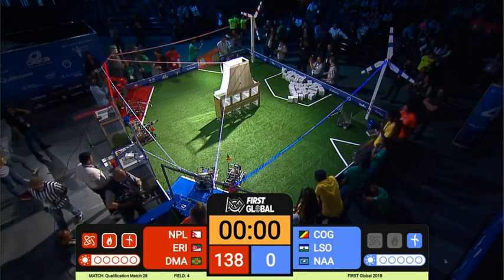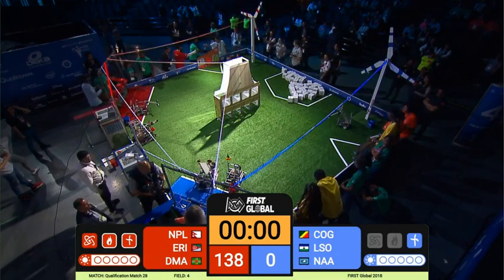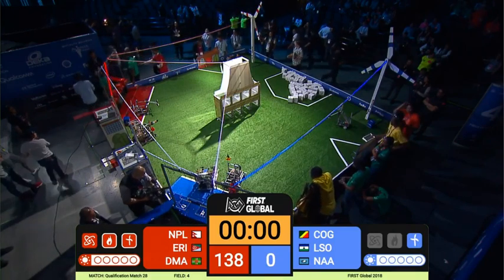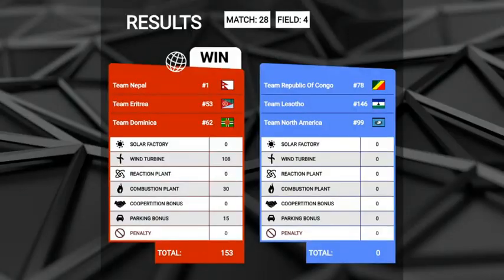It seems like we have a zero score — is that right? This is the first time today, at least, that we've seen a team score zero points, and it certainly won't be the last given how difficult this game can be and how difficult it is to drive these robots. We've got multiple matches for them to make up for some of that lost ground. The winner is the Red Alliance with 153 points — congratulations to Team Nepal, Team Eritrea, and Team Dominica. Thank you very much.